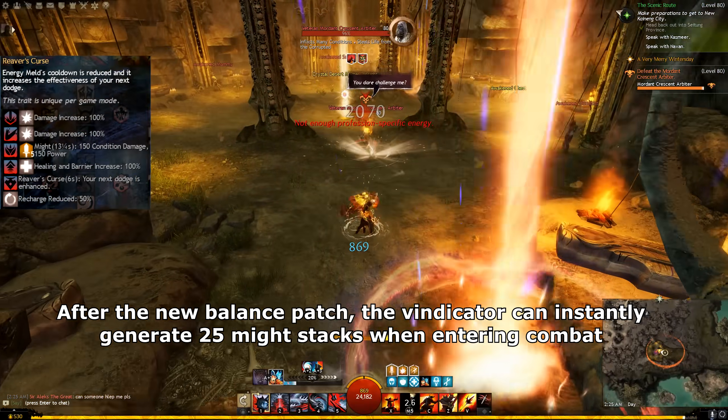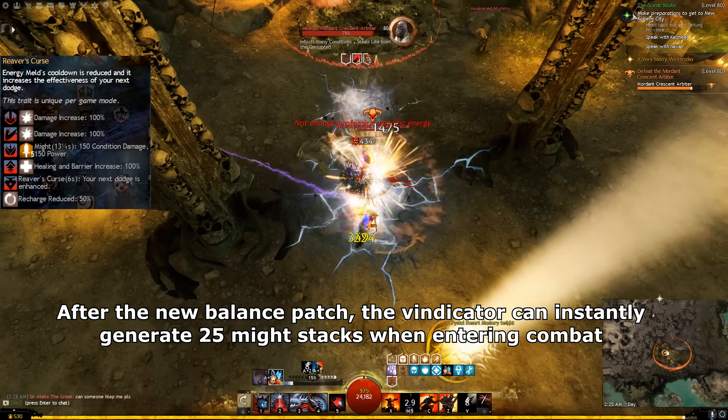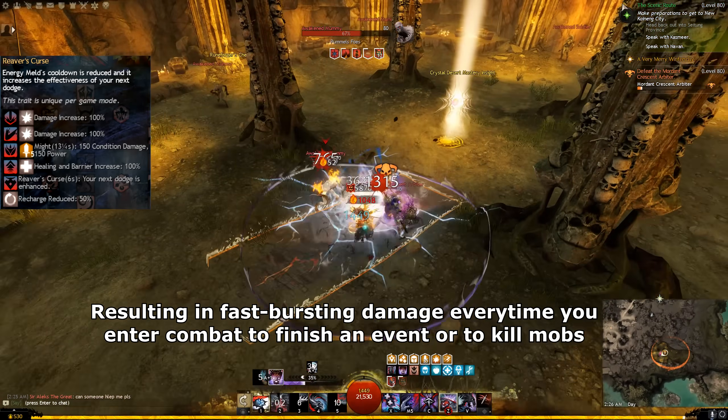After the new balance patch, the Vindicator can instantly generate 25 might stacks when entering combat, resulting in fast bursting damage every time you enter combat to finish an event or to kill mobs.